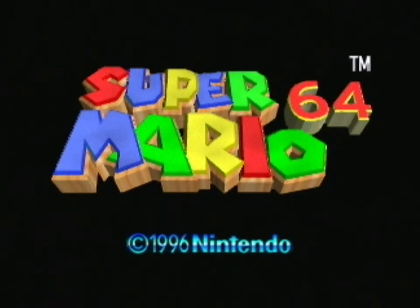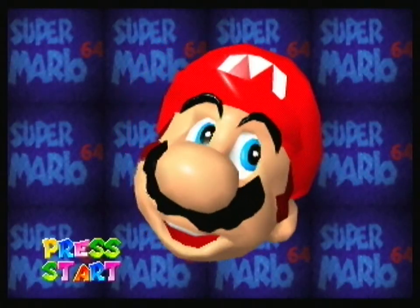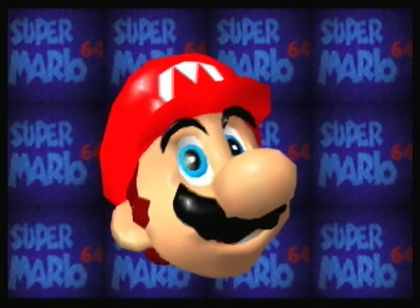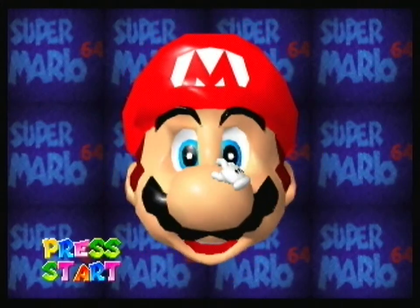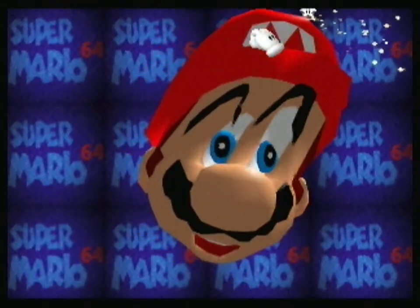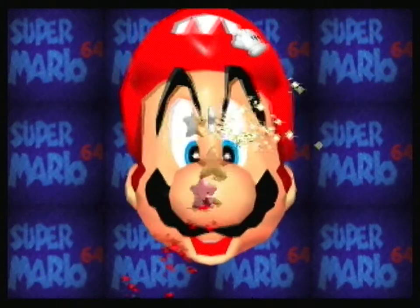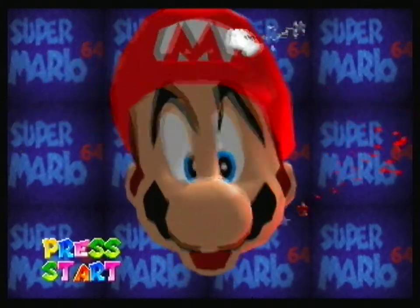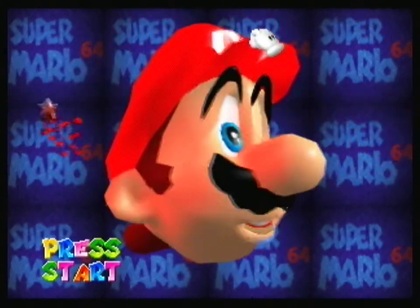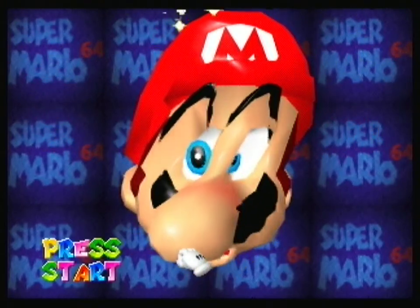Okay. It's me, Mario! Alright, so I'm gonna start off... Super Mario 64. Might as well play with Mario's face. You press A and then use the control stick — hold down A, use the control stick to move stuff, keep it in place with R. Make a ridiculous face.